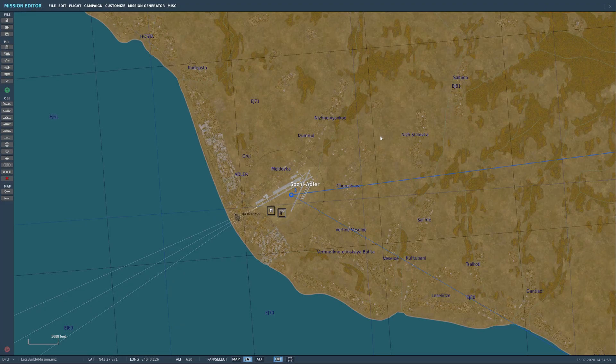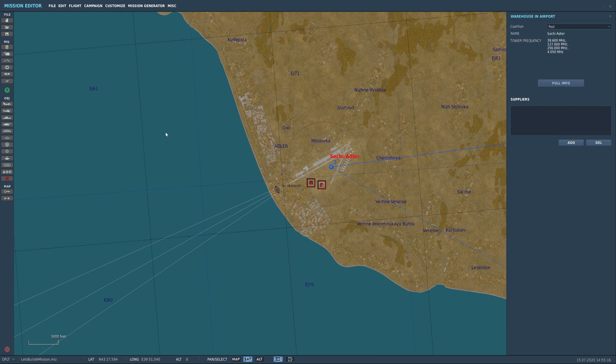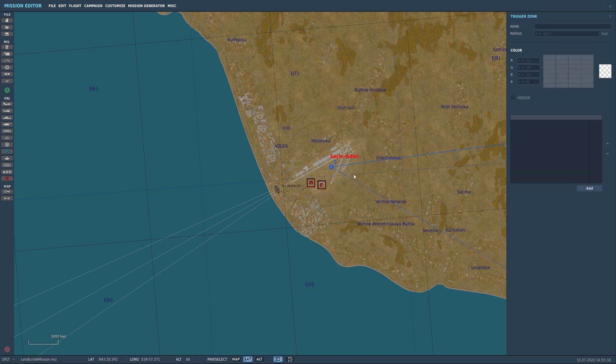Hello everybody and welcome back to the channel. Today we're going to go over setting up AI Red 4 aircraft — aircraft to come up and attack us. We're going to be taking a look at a new trigger that was just recently created or added by Eagle Dynamics. First thing we're going to do is set Sochi here to red, then we're going to create a trigger zone, and I'm going to call this Sochi Combat.